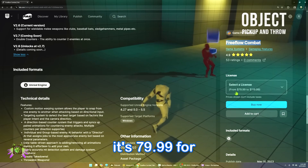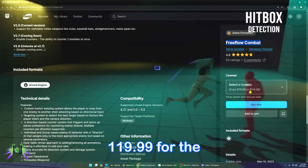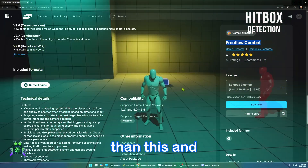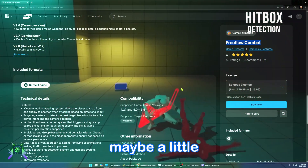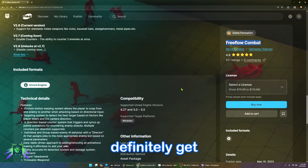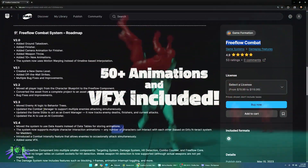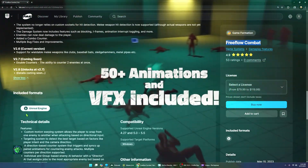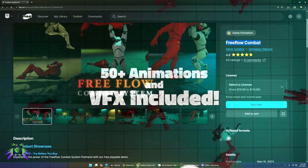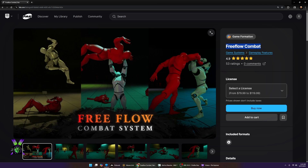It's $79.99 for the personal license and $119.99 for the professional. I paid $20 less than this and I've had it for maybe a little bit less than two weeks, so I would definitely get your hands on it as I can see the price going up higher since there are lots of updates. The developer, Game Formation, is dedicated to this project and we're going to go ahead and see how this runs live in a project.